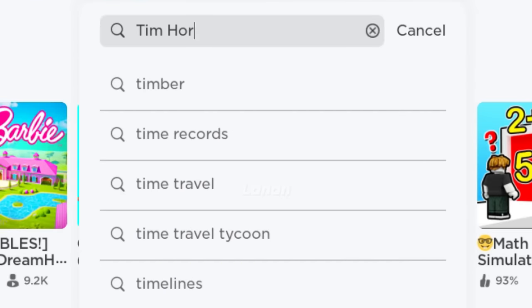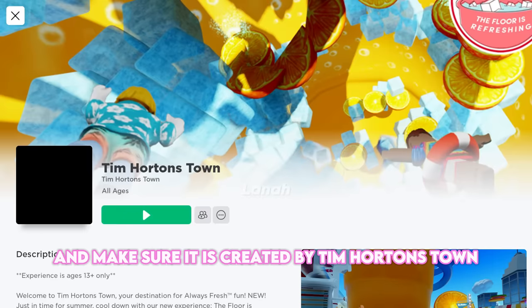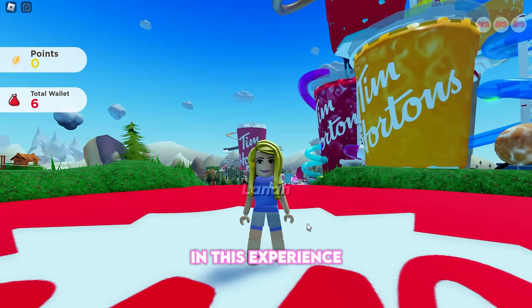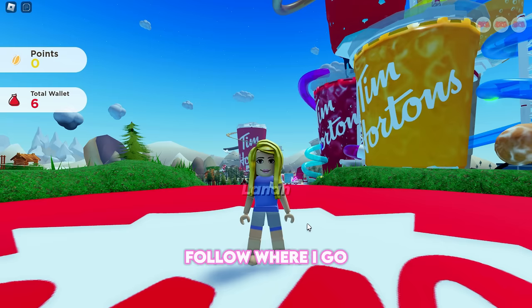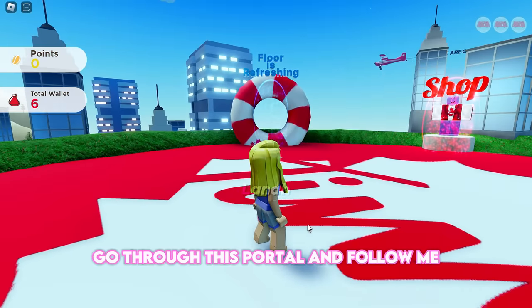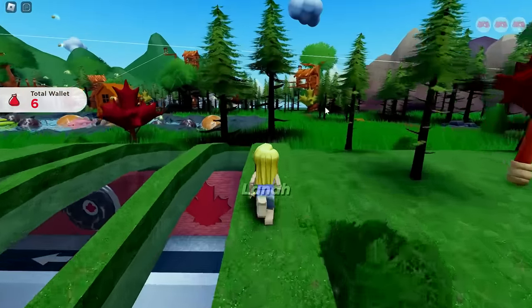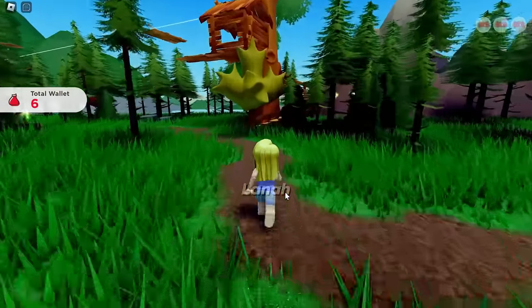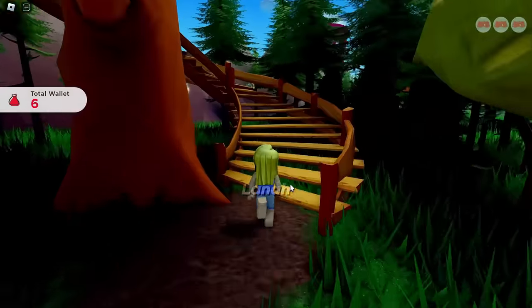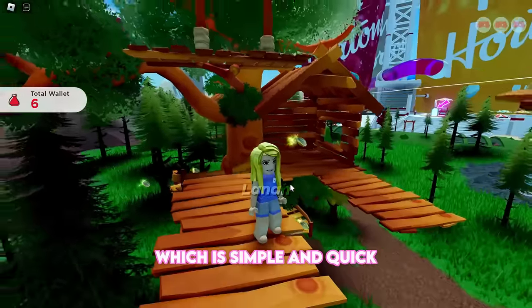Search for this experience. Join Tim Hortons Town and make sure it is created by Tim Hortons Town. In this experience, we will get one free item. In order to obtain the item, we must find three hidden coins throughout the map. Follow where I go. Go through this portal and follow me. Go straight to the treehouse. We must now complete the treehouse obby, which is simple and quick.